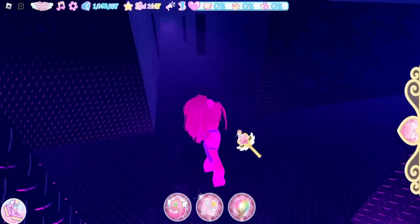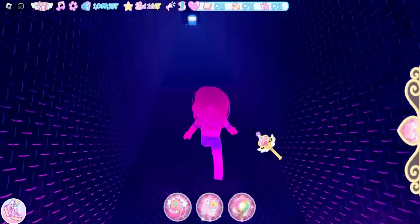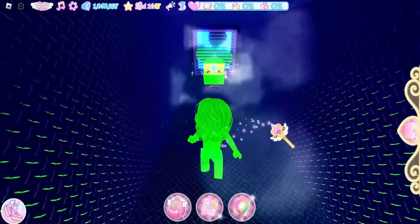Take another left and go down the last hallway — take a right. We are right across from the flashlight chest if you need a reference. Go down this hallway and through the wall to find another chest — it contains 1337 diamonds.